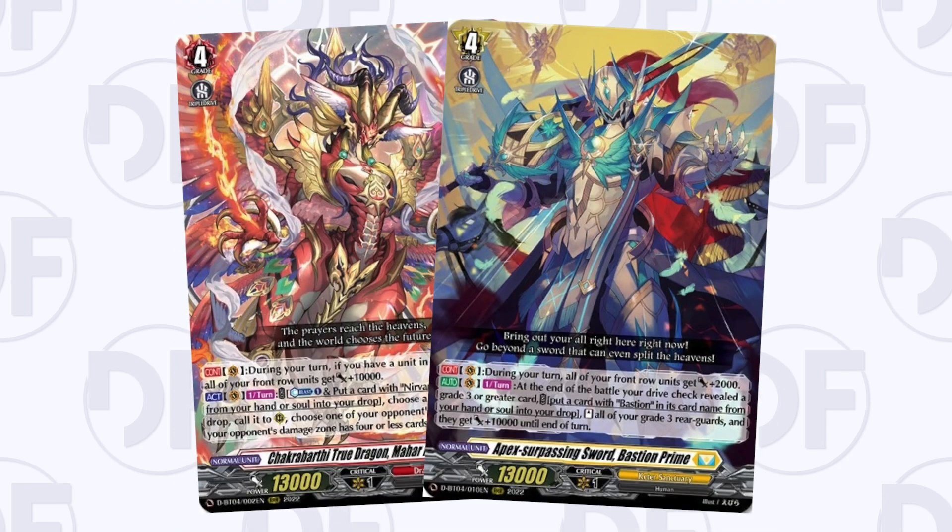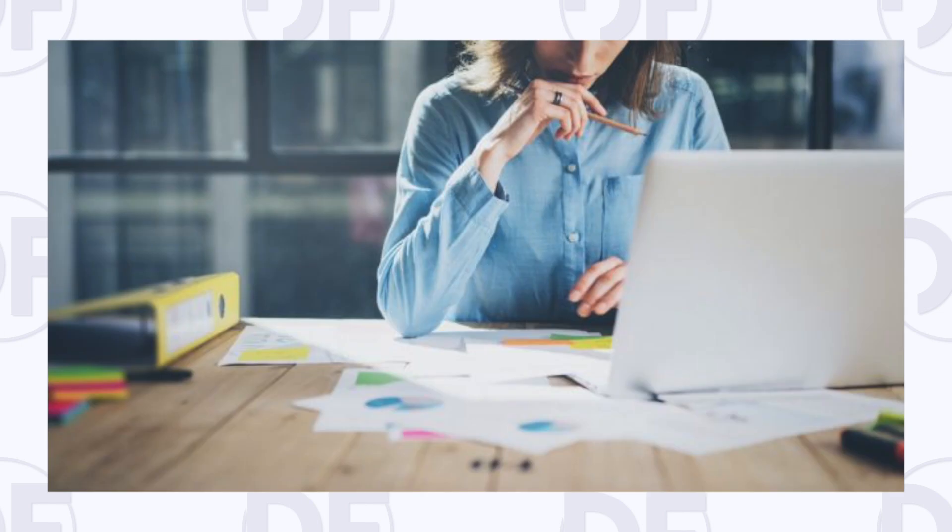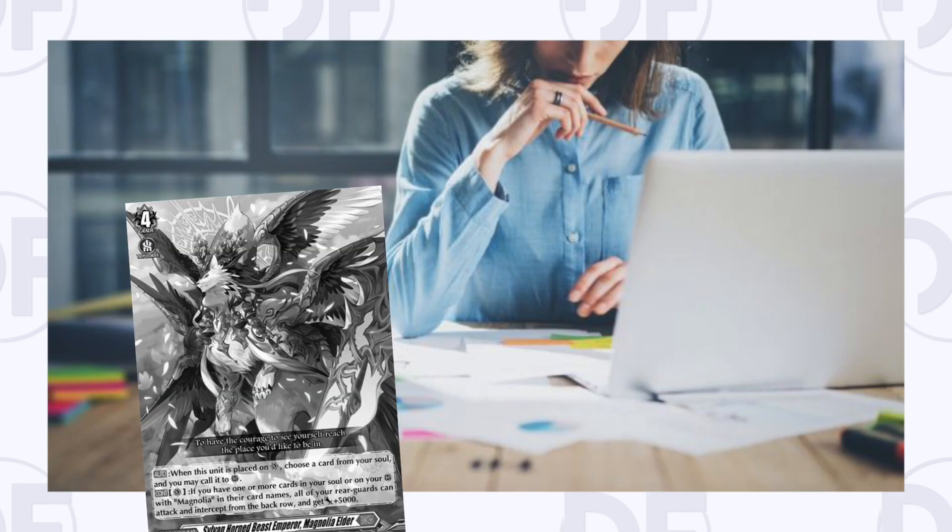Nirvana and Bastion were still quite popular in the meta, so some players were starting to play restand heals because they were good against those decks. However, the meta has since shifted greatly with Magnolia being restricted and many other decks appearing that gain criticals through effects or restand rearguards, shifting the overall opinion.